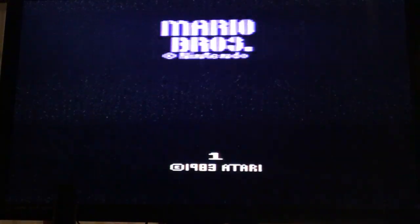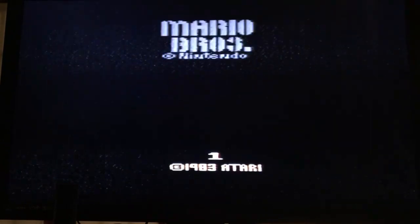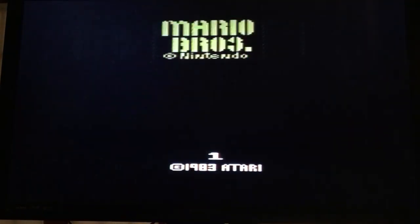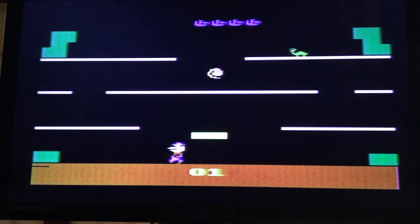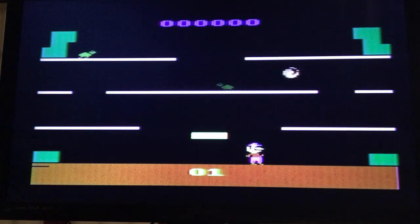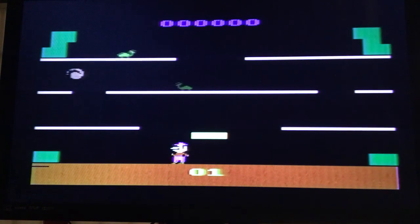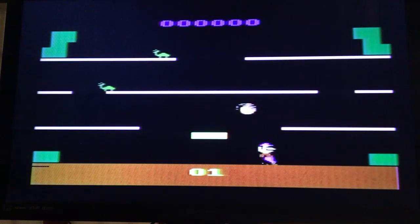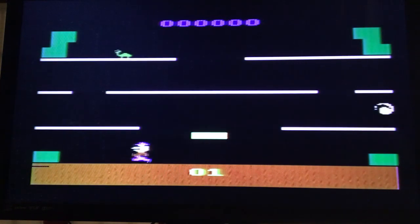Hey everybody, it's clone o'clock 999. Welcome to Mario Brothers on the Atari 2600. Let's get straight into it by pressing the button. Controls: use left and right to move and press the button to jump. We are playing as Mario the plumber — not the carpenter, the plumber.